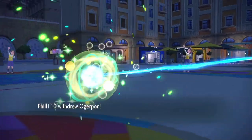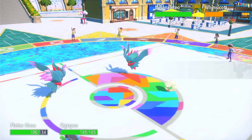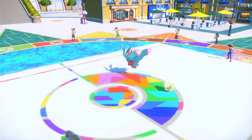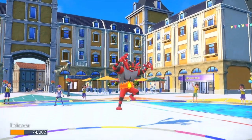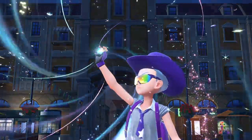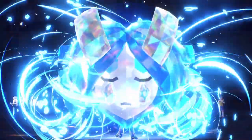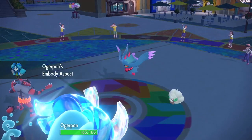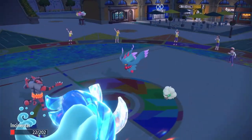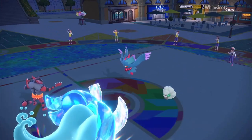They withdraw Ogre Pon — interesting. They have a Flutter Mane. Is that a Booster Flutter? Special Attack. The good thing here is I should be able to Fake Out the Whimsicott on the next turn — unless it's a Covert Cloak — but hopefully this Ivy Cudgel will knock it out. So they did not bring Walking Wake — they have Flutter instead, which is interesting. The Moonblast is not enough to knock me out. And it is enough to knock out the Whimsicott, so they don't get Tailwind back up — which is really good for me.